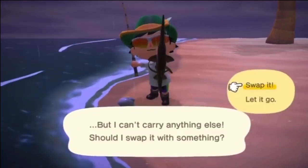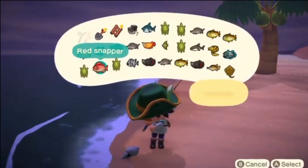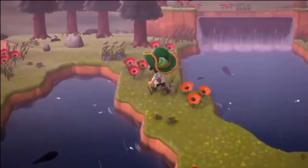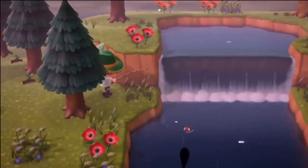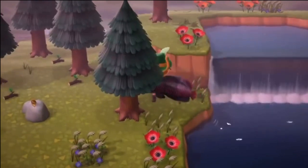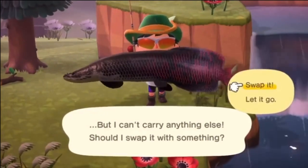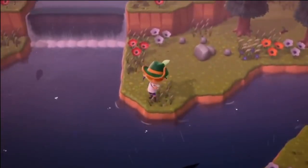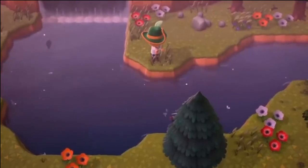There's also the barreleye, which is available all year round, and the coelacanth as well. Both are 15,000 bell ocean fish with special conditions. The barreleye is a size 2 fish — very hard to find since there are many size 2 fish worth little. The coelacanth is size 6 but only spawns when it's raining on your island. Those are the fish you can catch in June. Overall, I recommend fishing in the ocean — it's more profitable than the river, unless you're fishing from 6 a.m. through 9 p.m.